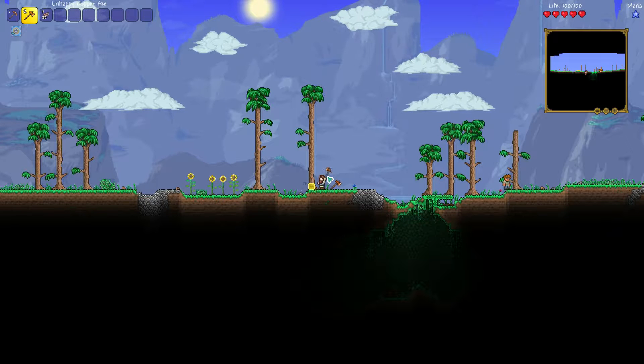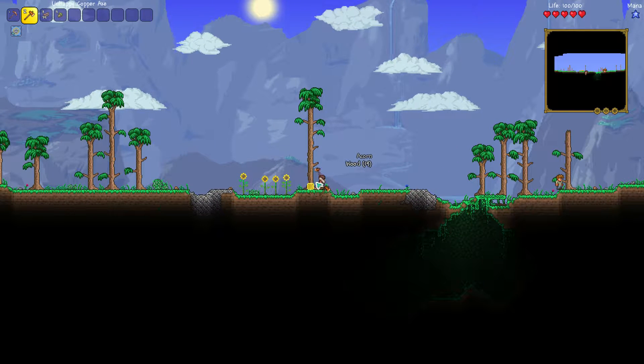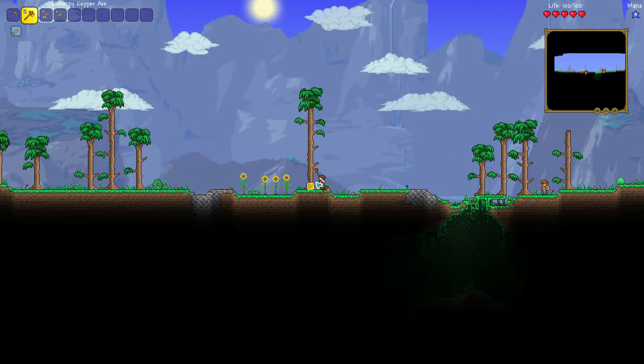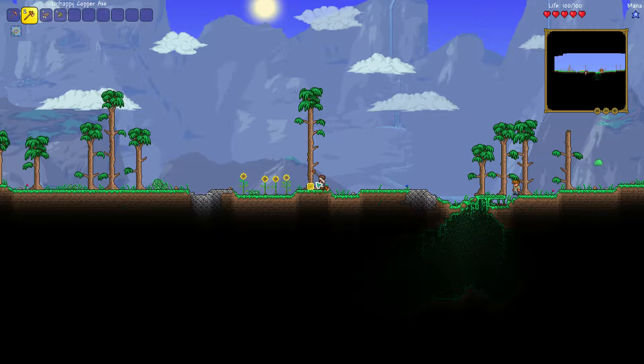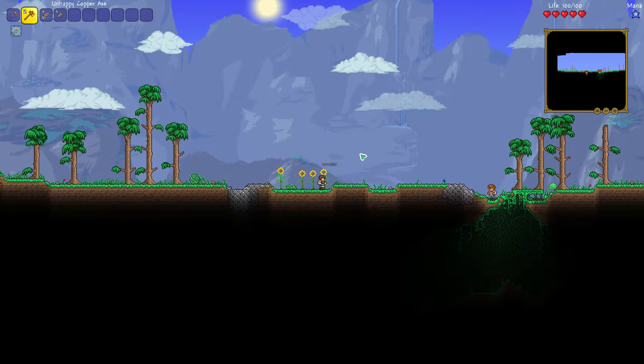First thing we're going to do is we're going to go ahead and gather up some wood here. We're only going to use this because we're going to help build our base. We're not going to be building our base above ground though, because it's a Dwarf Challenge. Dwarfs aren't really known for hanging out above ground.